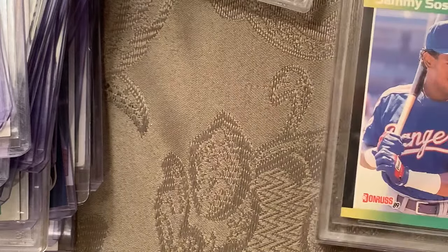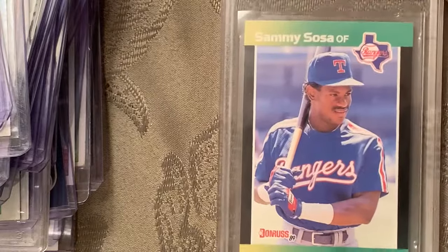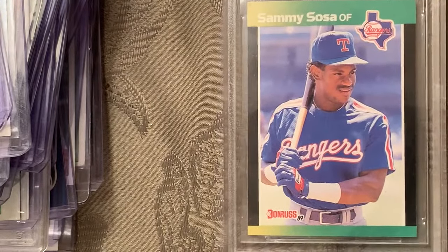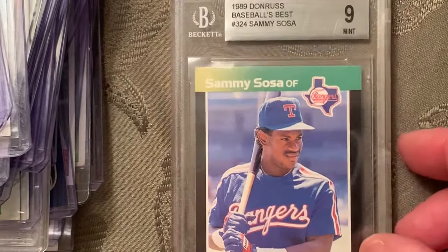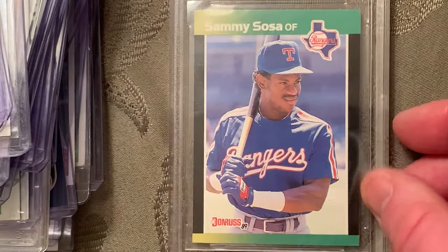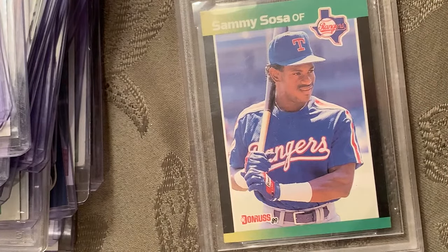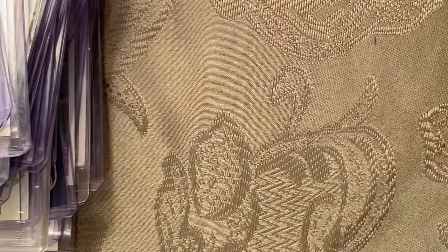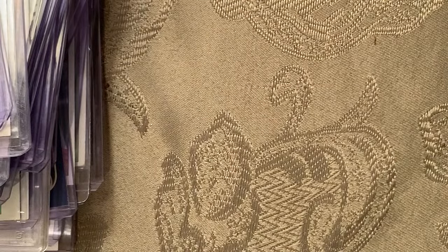Since I don't have the Barry Bonds/Johnny Ray error card, I put in the Sammy Sosa rookie from 1989 Donruss — and that's in a Mint 9. So I replaced the Barry Bonds Johnny Ray error with a Sammy Sosa. From here on I think I have most, if not all, of the cards.